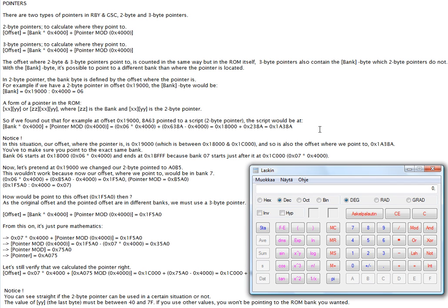Hey there, it's Mikex91 again, and this time we're getting to hacking pointers. Pointers can be either two or three bytes, and what they actually do is tell the game where different kinds of data is located.